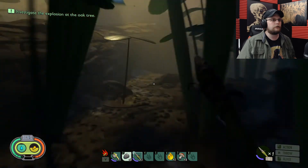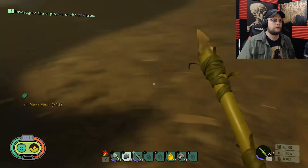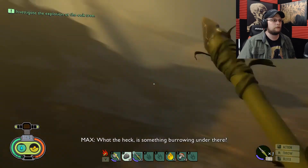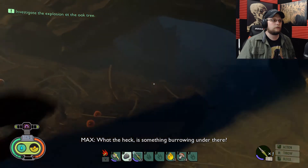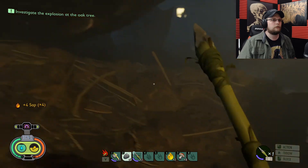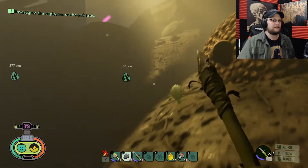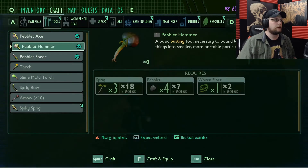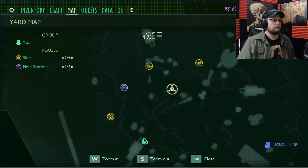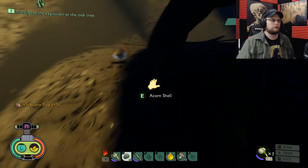Let's go do the explosion. An acorn — oh it's ants, okay. Can I make a hammer yet? Oh whoa — I do have a map, that's good to know. What do I get from an acorn? Acorn top for one shell.